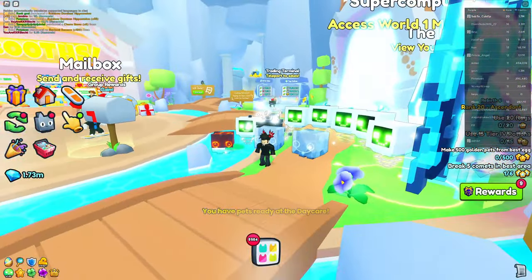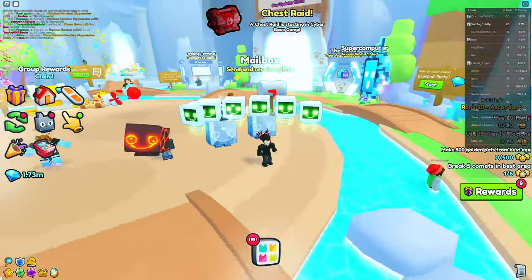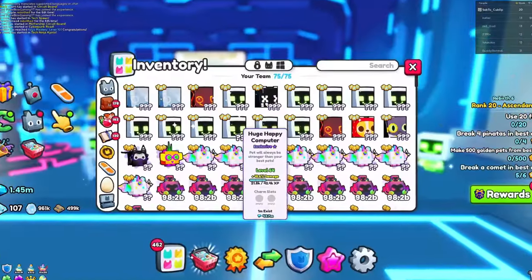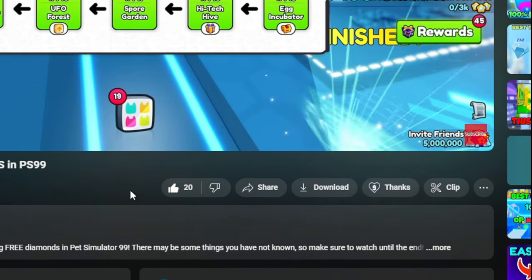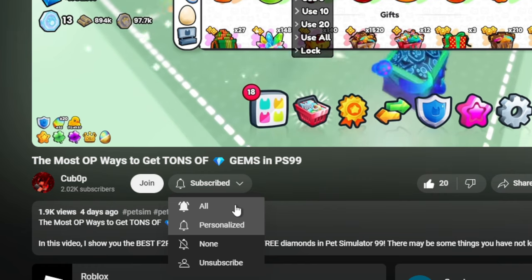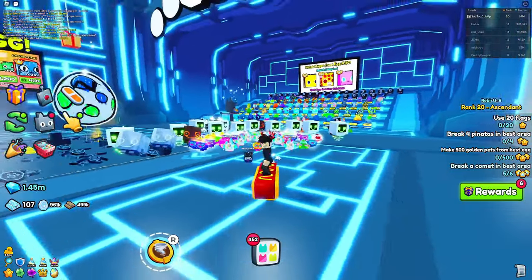So now we're in the training closet, and this is how you actually make money from an exclusive egg. If you guys want to be entered into the huge giveaway, make sure to follow these three steps: like the video, subscribe to the channel and turn on all post notifications, and comment your Roblox username for a chance to win the huge. Good luck.